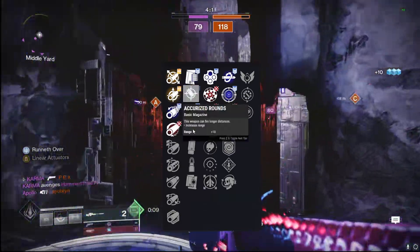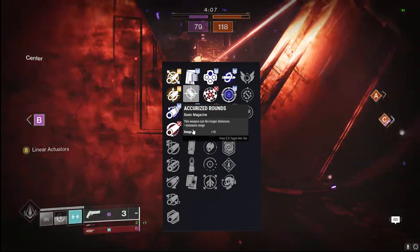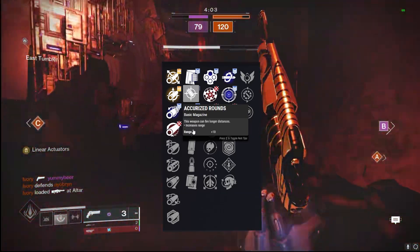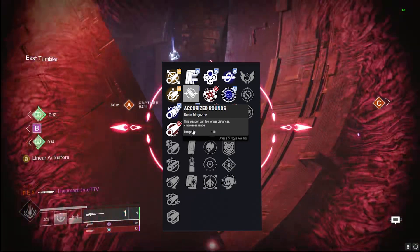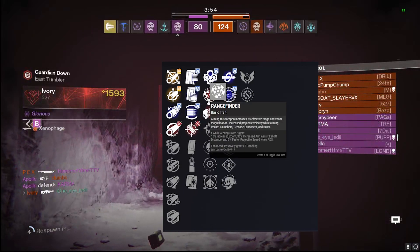For the magazine, Accurized Rounds — just like always in this slot. That extra 10 range really helps inside the Crucible, especially with this meta of everybody sitting back with pulse rifles. It helps keep up a little bit once you get into medium range; definitely nothing farther than medium range will work.